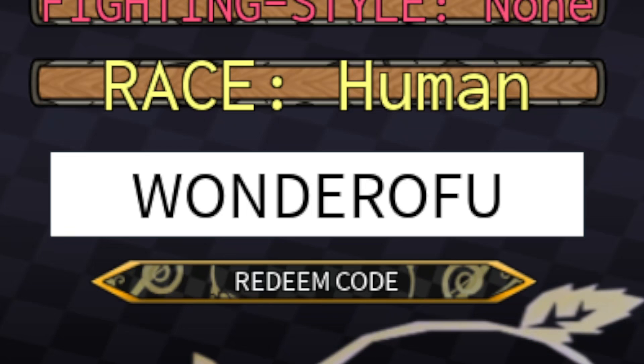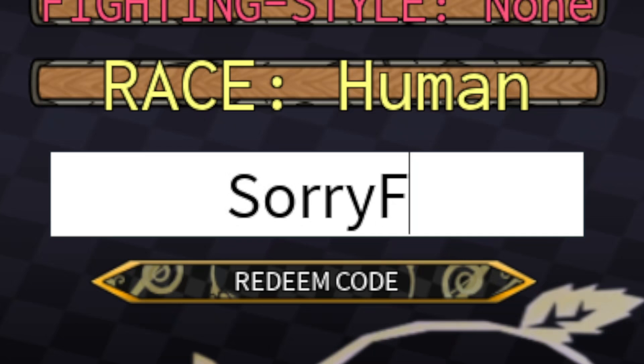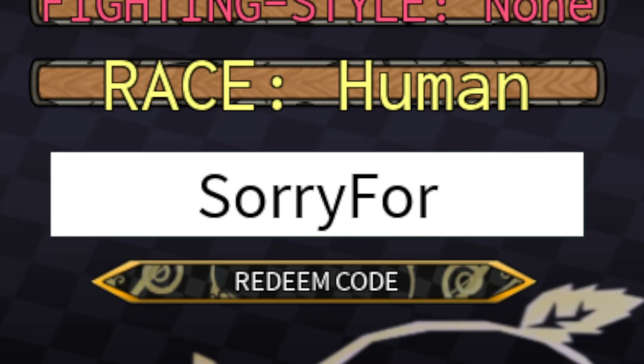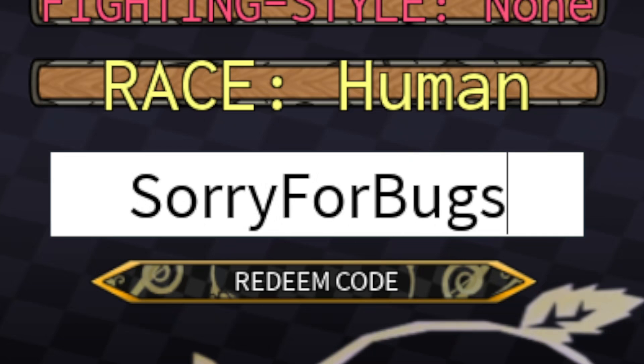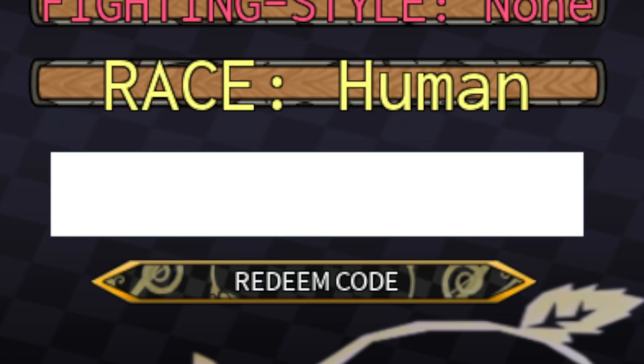The next code is: capital S, lowercase 'orry', capital F, lowercase 'or', capital B, lowercase 'ugs' — SorryForBugs — just like that. Redeem this for one lucky arrow and three pure Rokaka.